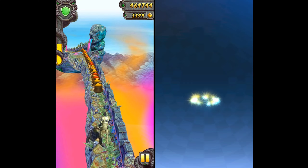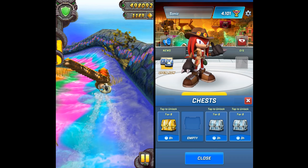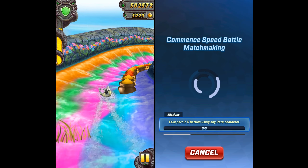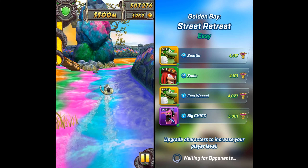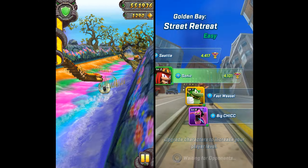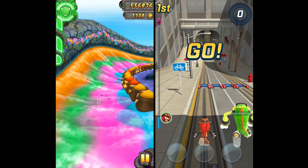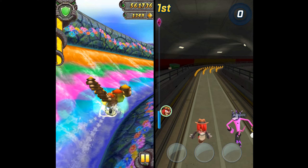We completed the event tasks and now we are going to open the chests and enjoy with other players, but without completing the tasks — just free play. For a second time in Temple Run we are also diving in the rainbow river. So many colors, it's such an attractive and nice place.